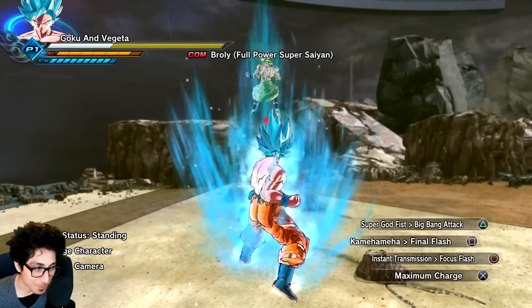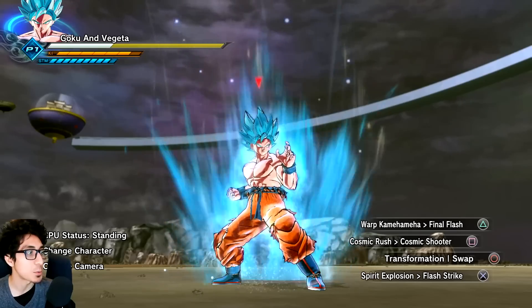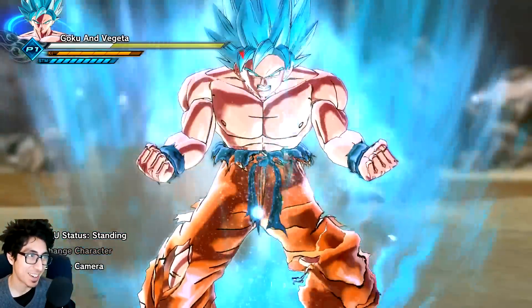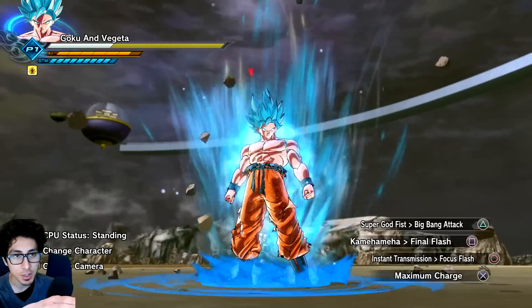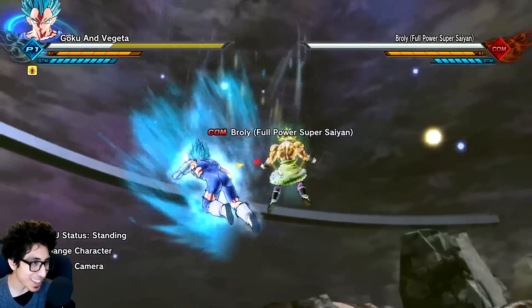We've showcased mods like this in the past, but this one's really cool because we can switch characters. First you do the green card as a transformation and it gives you a boost in power, and then you can switch over to Vegeta.